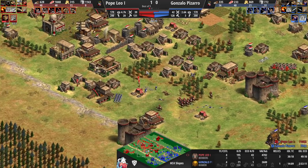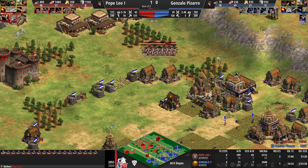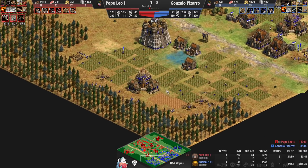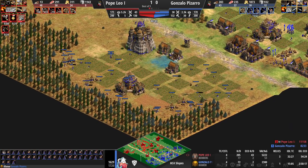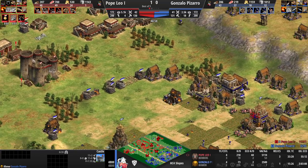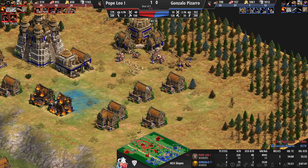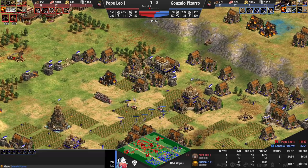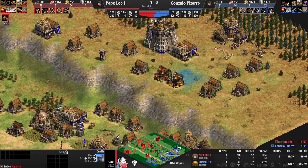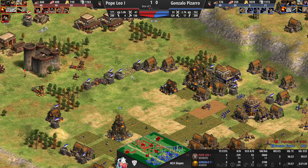Still, camel archers will be pretty decent dealing with these Halberdiers since the Halbs don't have plus-four defense. It's not ideal for Pope Leo but he still has a pretty decisive lead, and the cavalier can run into the opponent's base anytime. Out of 40 Halberdiers for Pizarro, 22 are on the field here — when they get cleaned up the cavalier will have a completely untouched opportunity to run into the eco. Cavalier will try to hit the core of the opponent's eco, where a significant portion of the food eco is located, though most was already transferred to the left side.